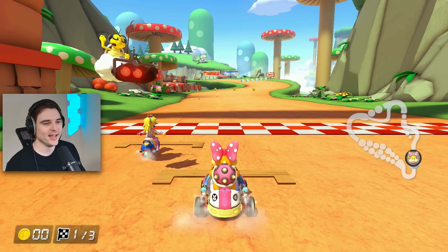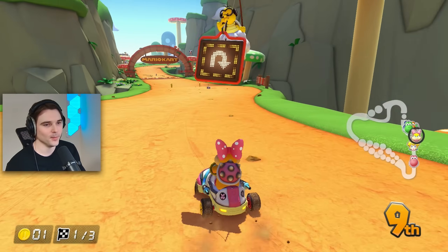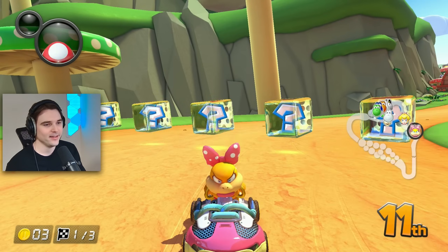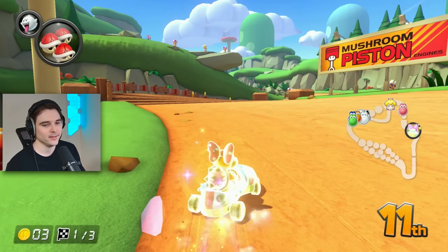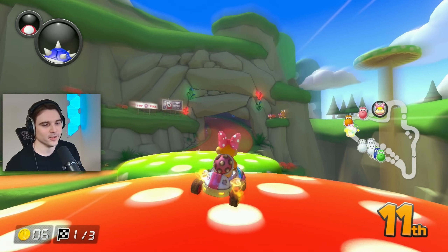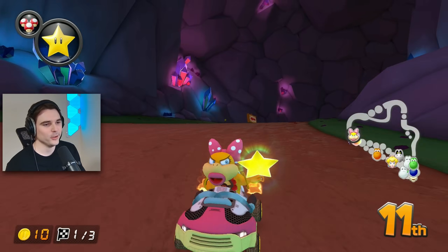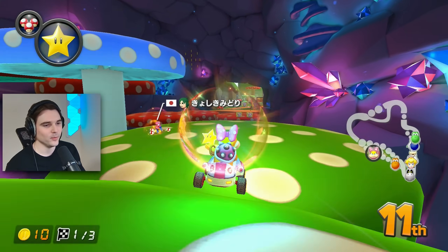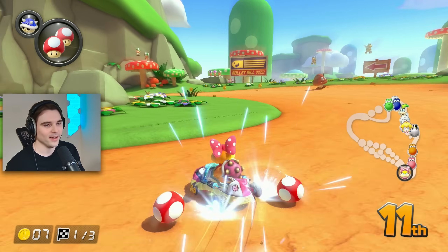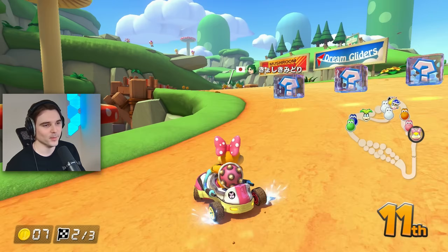We're back on Mushroom Gorge — the track selection has definitely picked up in the last few races with Wendy Koopa. The good news is we still have another Koopaling to try; we're going to switch over to Morton after this race. We're in yet another bagging track. I feel like generally you will have better luck bagging on this track, as the ending shortcut is just so important. If you're not taking it you're at a huge disadvantage unless you are in first with quite a lead. We get another star-shroom so that we can chain up the next set.